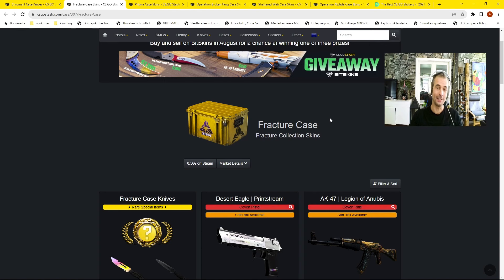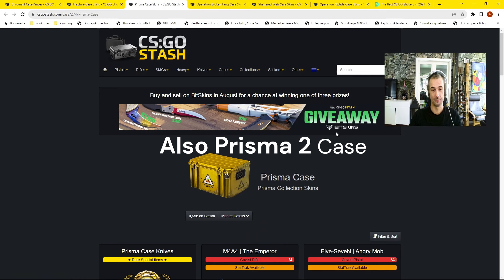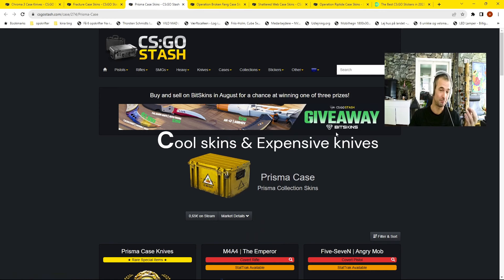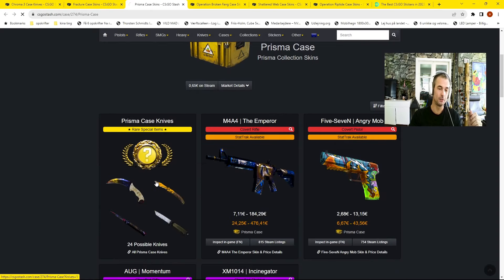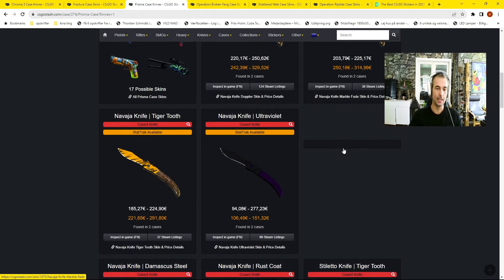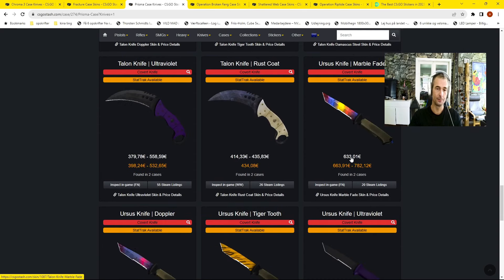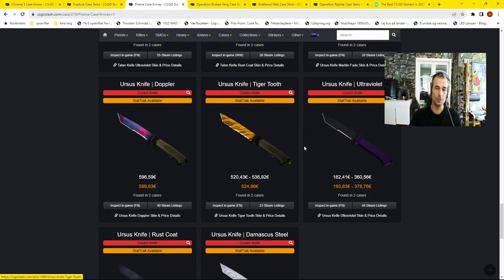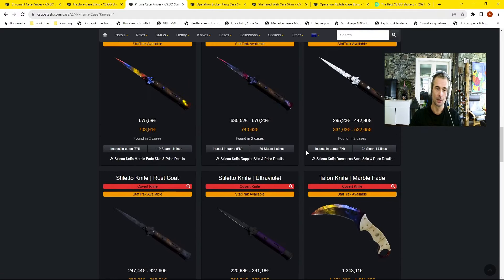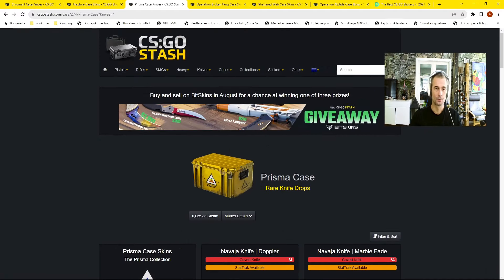The next one I think is as good as the Chroma cases is the Prisma Case. It's cheap at 0.65 euros and has some really expensive knives — 24 knives total. We got the Navaja knives, really nice ones, the Stiletto knives, the Talon knives, and the Ursus knife. I really like the Stiletto knives. That covers the more regular cases.